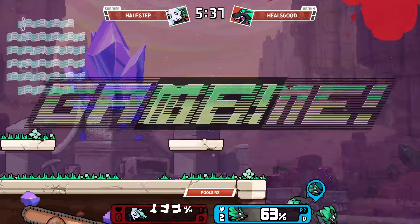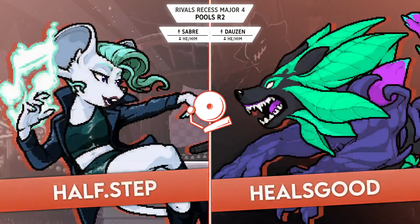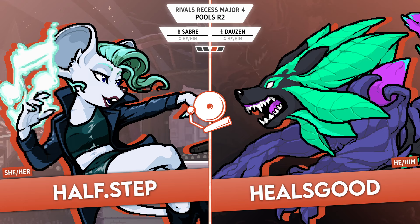Incredible DI to live that bear, but that last stock was just a steamroll from Heels Good — so oppressive. He controlled the ground and also the air because his hitboxes are huge. Half Step kept jumping and floating to get out of the way, but now you've already burned your float and you're above Sylv, so good luck getting down through that. She literally never got a chance to touch the ground after jumping that first time. Those seeds were slowly pushing Half Step further and further until she had nowhere to go but straight down.